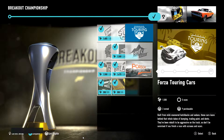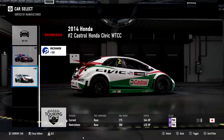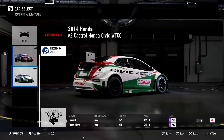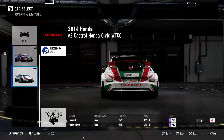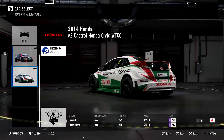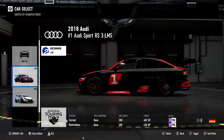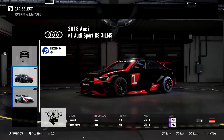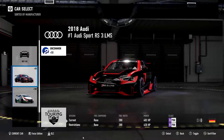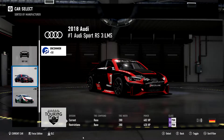So we're heading into the Forza Touring Car series. There are two cars eligible for this series. The first is a 2014 Honda Civic WTCC, and also the 2018 Audi Sport RS 3 LMS. I'm going to pick the Audi because I like the car livery.